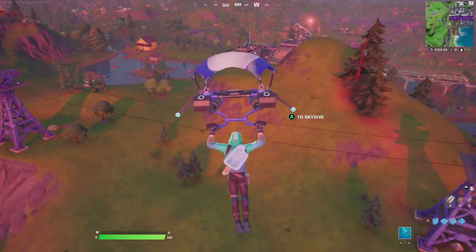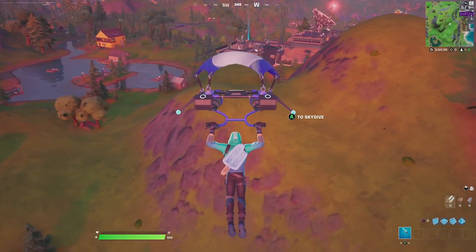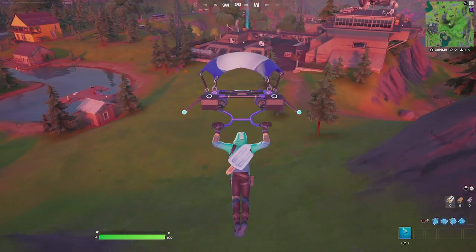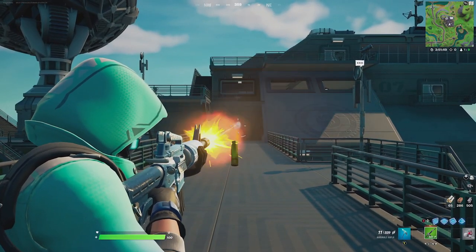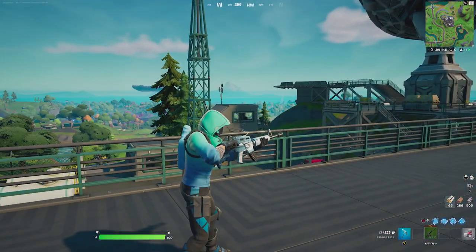For the glider we're going to be going with the Blue Streak. The Blue Streak itself does have a brighter blue but it matches really well — the contrast between both blues goes well together and it overall fits really well. Then for the wrap we're going to be going with the Frost Flare. The Frost Flare with the white and blue color scheme goes really well with the outfit since it has a similar color palette.